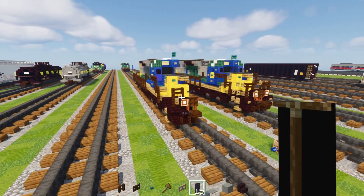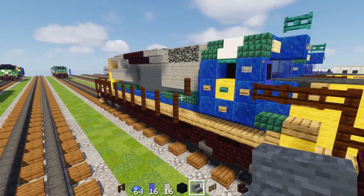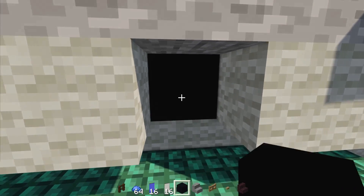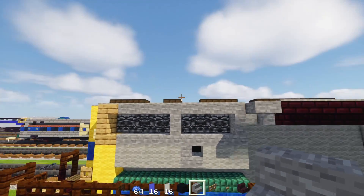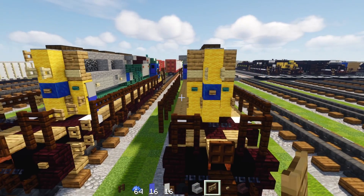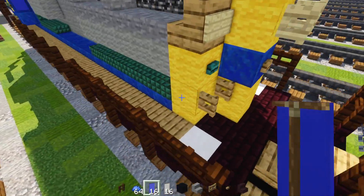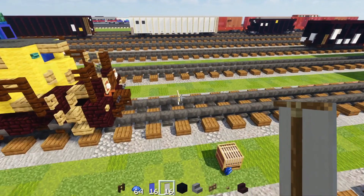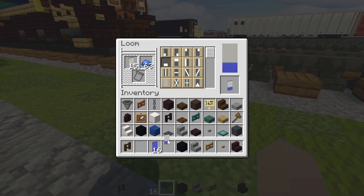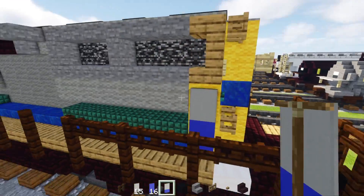That's pretty much it for this half — copy everything we did here and build the other side. Once you have both sides it looks like this. On this section on the side, add a little window: punch a hole in, add black concrete inside and a stone stairs facing towards the front — it should be in between the two vents. In the back, add an oak button on the top right and an oak fence gate on the top left, and open that up. Add a blue banner at the bottom on both sides. Then in the loom make a light gray banner with a blue dye, making a blue line across the bottom row, and place that banner on top — both sides.